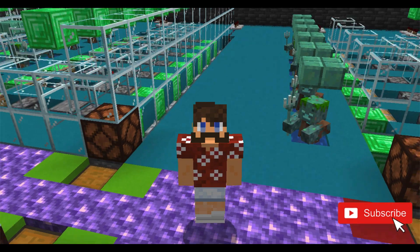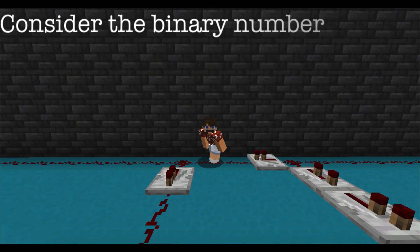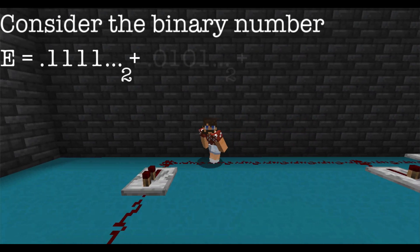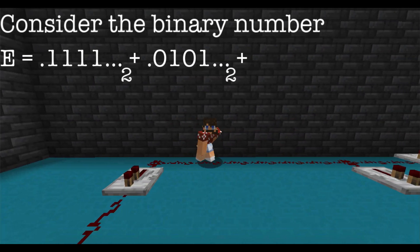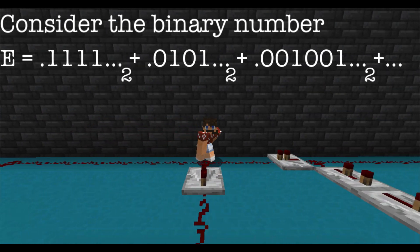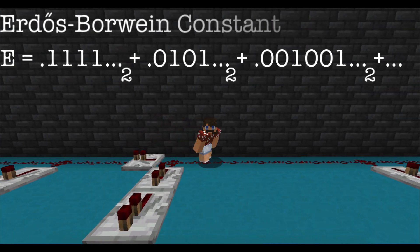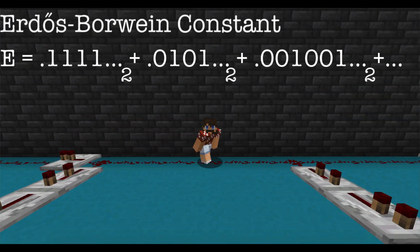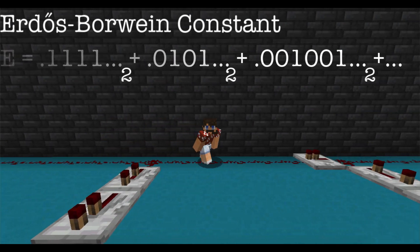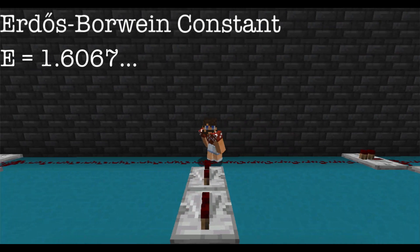Let's get started. Consider the number whose binary expansion is 0.1 repeating, plus 0.01 repeating, plus 0.001 repeating, and so on. This number is called the Erdős-Borwein constant. It's denoted by capital E and has the value of 1.6067.